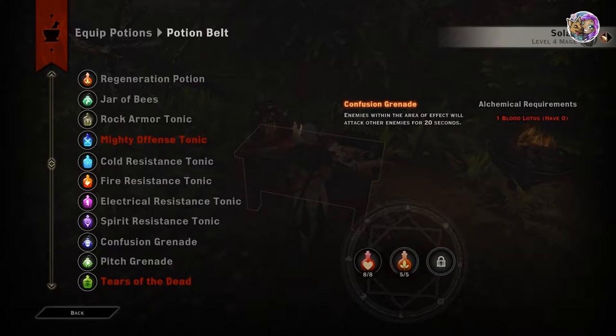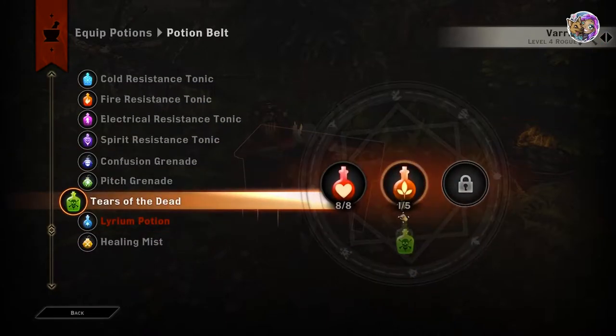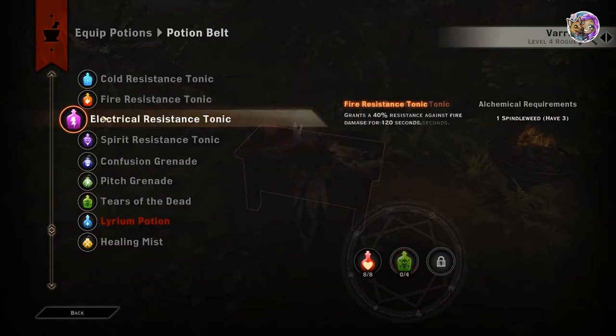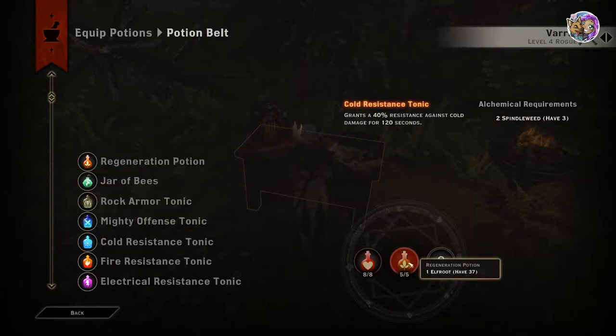Each character — your teammates, your companions — have their own potion slots. Everyone shares the healing potions, so the whole party shares those eight potions, but on each character you can put different things. So like Varric, you might want to put Tears of the Dead because he's a rogue and may use poisons. Sometimes, especially early in the game or during dragon fights, I just give him a regeneration potion to keep the party from dying.